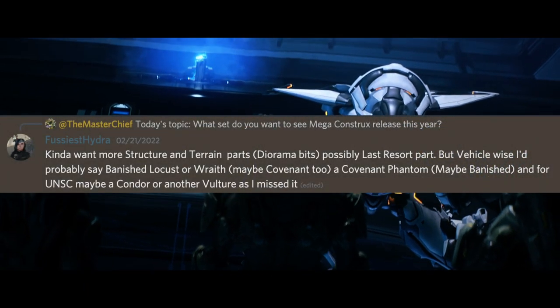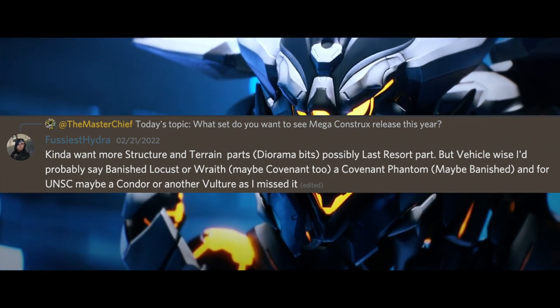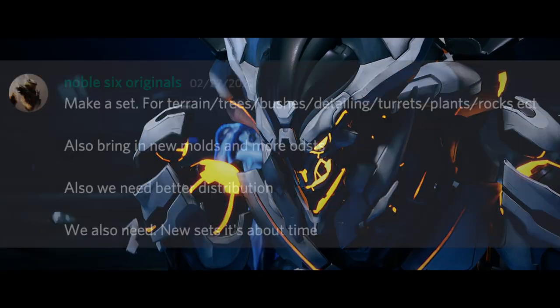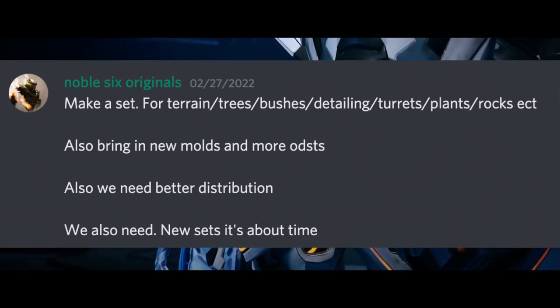Fussiest Hydra recommended a Last Resort set from Halo 3, which I would really love to see. And Noble 6 Originals said: make a set with terrain, trees, bushes, detailing, turrets, plants, rocks — it's perfect. We need to make it happen.